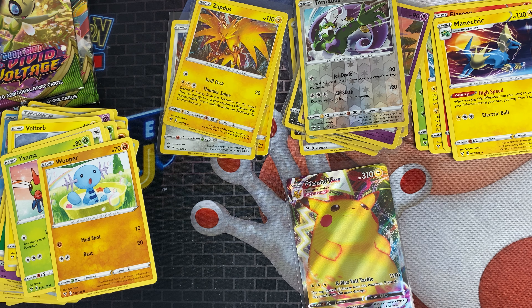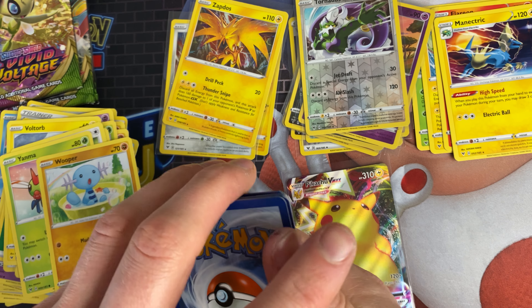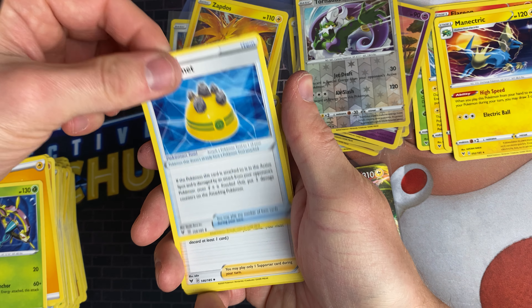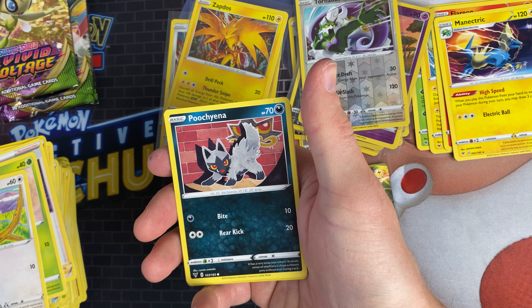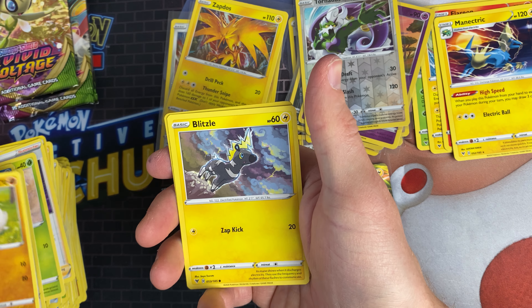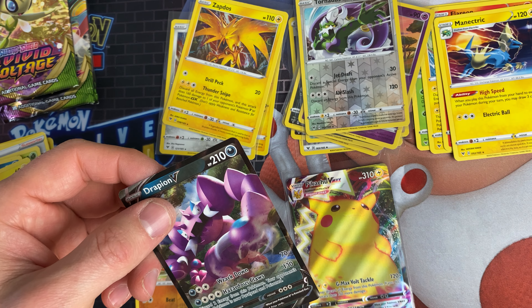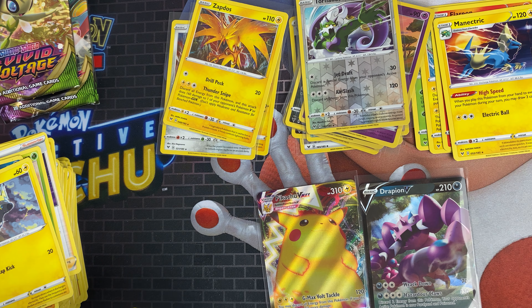Next pack we've got is a Zygarde pack. That's a Code Card. We've got Electric Energy, Delmise, Rocky Helmet, Alistair, Nincada, Pikipek, Poochiena, Rockruff, Blitzle, Quagsire, and a Drapion V — which I think we packed that in Monday's video. So we've got two Drapion Vs in the same box, which again is a bit disappointing to be honest.